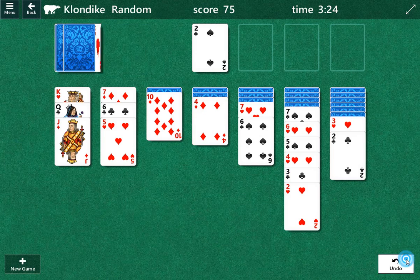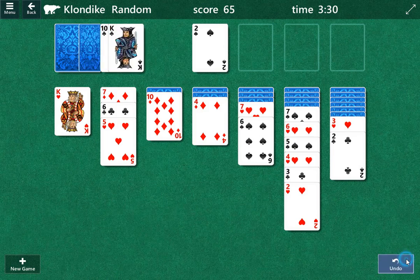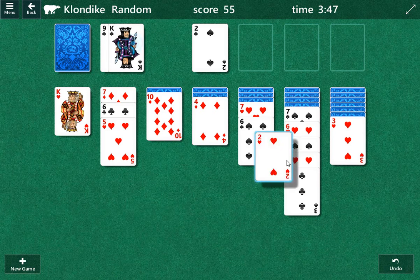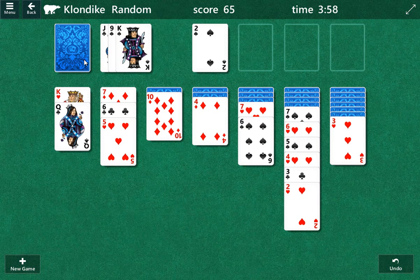Let me go back to the two of clubs, put it back. So that's where the queen flows through — we have to play the two. So queen flows this way. Now we can play the jack and we can play the ten.